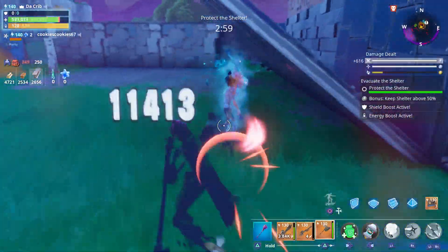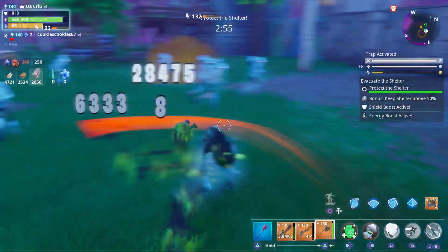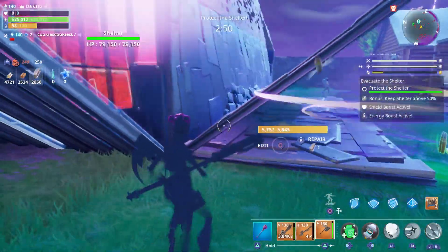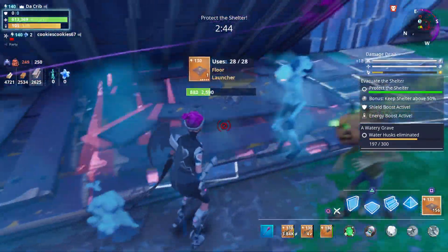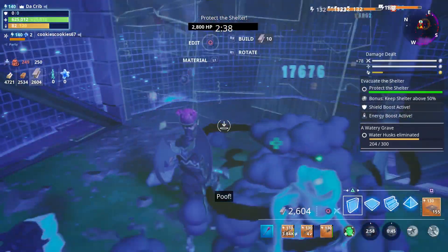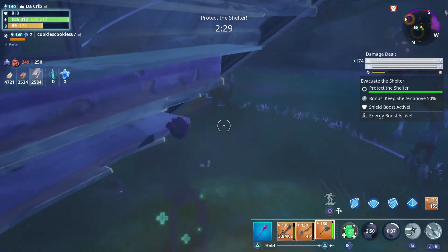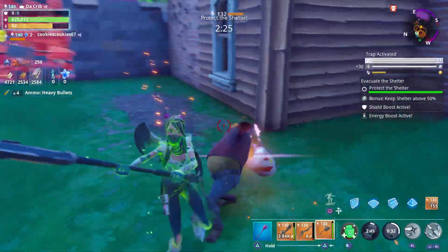We got a lot of husks over here. I'm using the axe and I'm losing so much health. We got sploders! I'm going to place down some floor launchers real quick because we don't have any over here. They're about to break through. I went ahead and used my slow fields — save yours for the mini boss if you can.